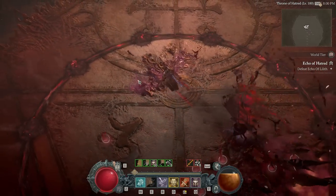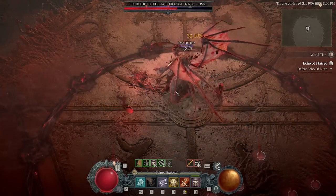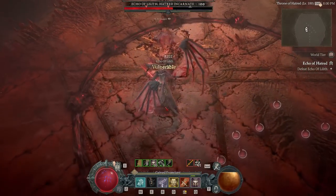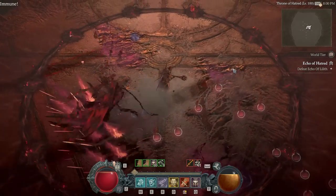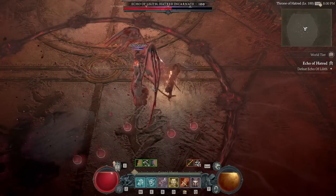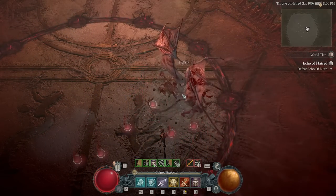Being able to reposition them to the edge is very important, because being on the edge allows you to do the easy wave dodge method. When she goes to spawn her waves, you go to the edge - any edge - and then you just walk to the other side. Works every time. No dodging back and forth between the wonky hitboxes.